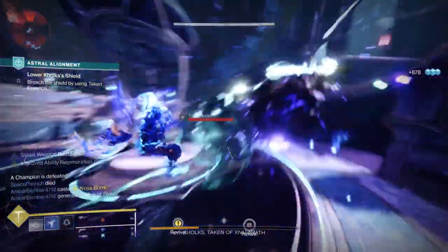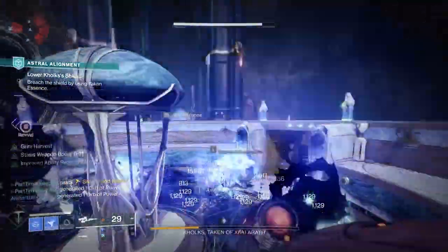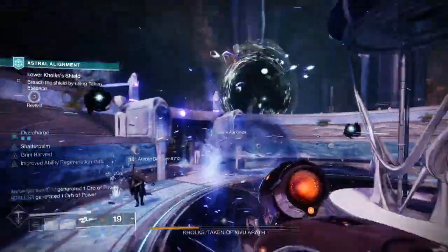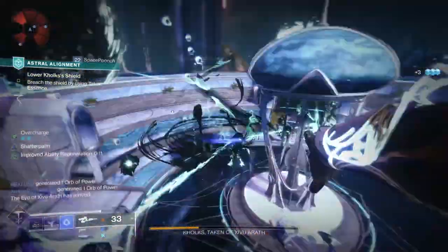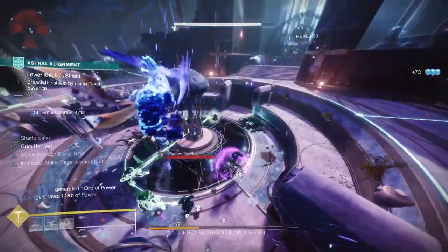So first off, obviously, this is based on Revenant Hunter. As a hunter, if you have Gambler's Dodge, it allows you to recharge your melee when you dodge near enemies — that's going to be a key thing you're going to utilize, just like in many of my other hunter-oriented builds. Obviously, on the Revenant, your Withering Braid is your melee ability, which allows you to reach out and freeze people. And I'll be using Duskfield Grenade primarily because, over an area of effect, it will actually allow you to slow and then eventually freeze enemies, which for this build is really useful.